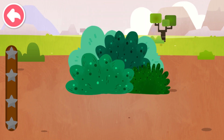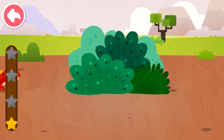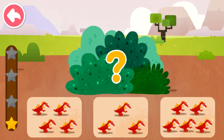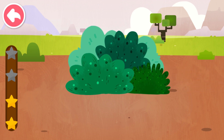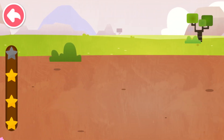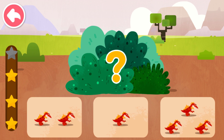Observe closely and see how many dinosaurs are hiding in the grass. How many dinosaurs are there hiding in the grass? Four. How many dinosaurs are there hiding in the grass? Four. How many dinosaurs are there hiding in the grass? Two. How many dinosaurs are there hiding in the grass? Two.